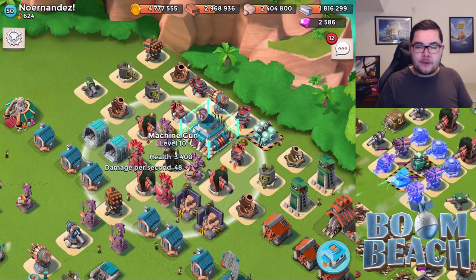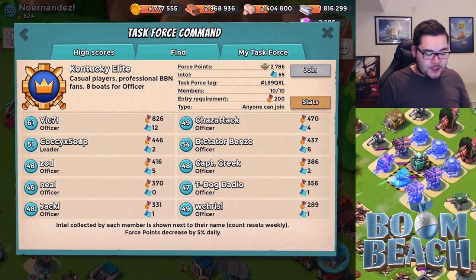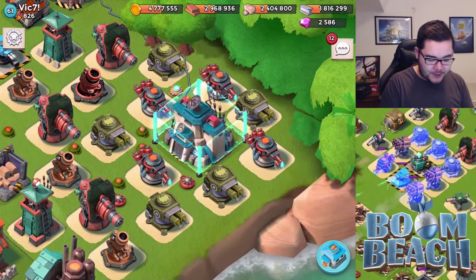That is my base review for the first base. Let's move on to the second base. The next base is in the task force called Kentucky Elite. I'm really happy this base was submitted, because this is a headquarters level 21 we're reviewing in this episode.